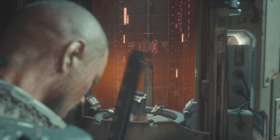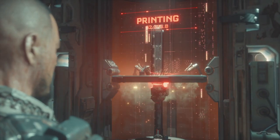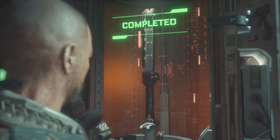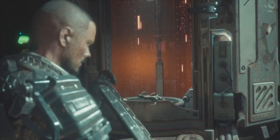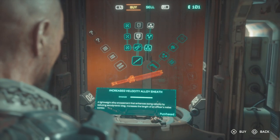We're also going to upgrade blocking to level 1. This is also 300 credits, like all the first tier upgrades. And lastly, I have increased to alloy steel, which increases the length of my melee combo. And I've also increased to block break, which breaks an enemy's arm if they try to block our attack.